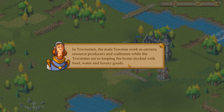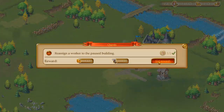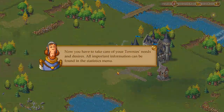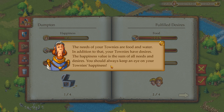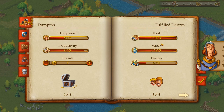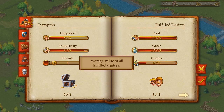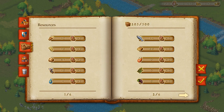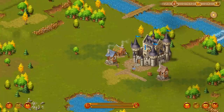Now you have to take care of your townies' needs and desires. The needs are food and water; in addition, your townies have desires. The happiness value is the sum of all needs and desires. We have two out of four workers — not much. No military resources. I'm just going to close out of this until we get more tutorial stuff.